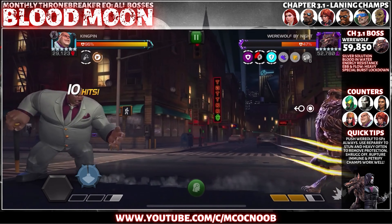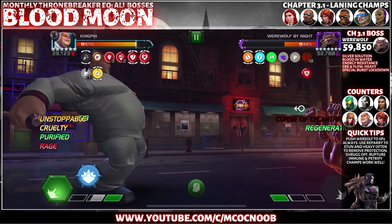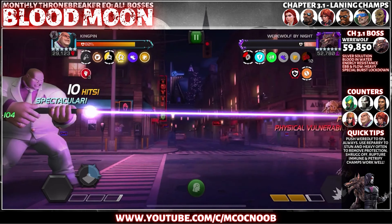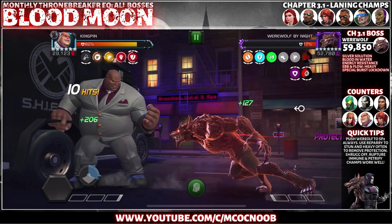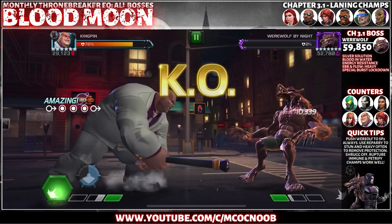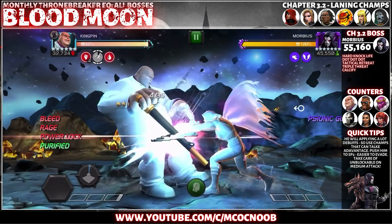You can also use Kingpin or Crossbones to shrug off all the debuffs from Special Burst Lockdown and the ruptures — they work great. Valkyrie is also good: hit in the block, get that Pierce buff on, and you don't need to worry about unstoppable. Always push him to an SP2 — that's much easier to evade. With the Silver Solution node, you can use Blade or Elsa Bloodstone, as knocking down the opponent applies Petrify, and champions with the Silver tag make the Petrify longer. Bring Kingpin for an easy time — he'll just destroy him.